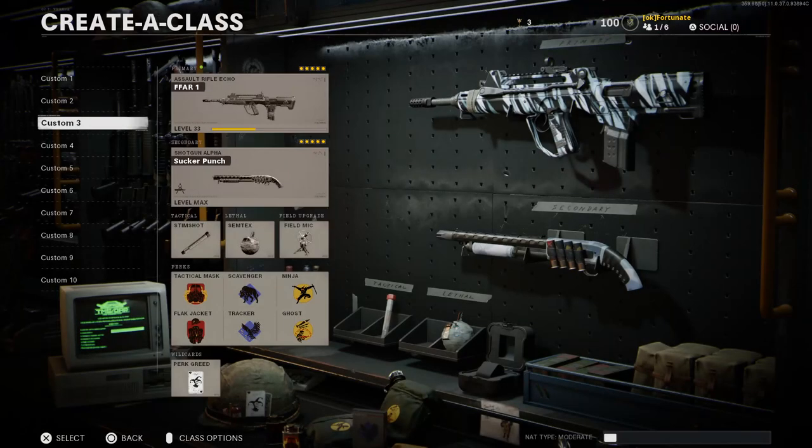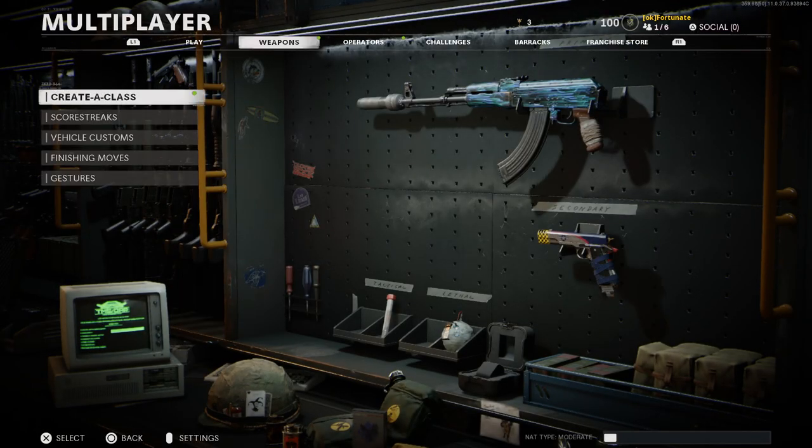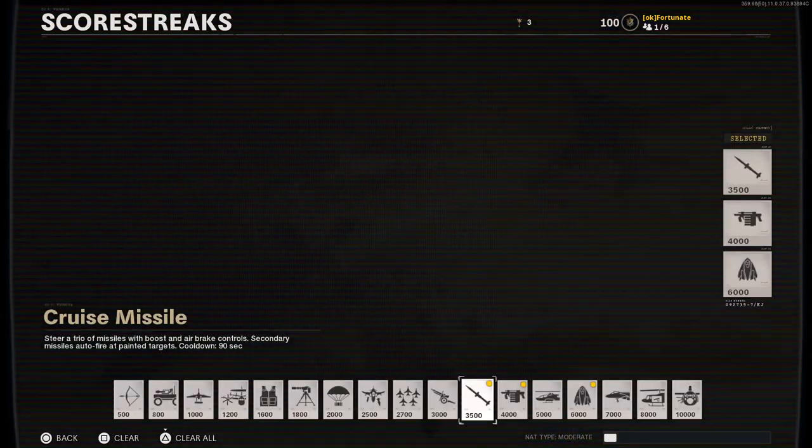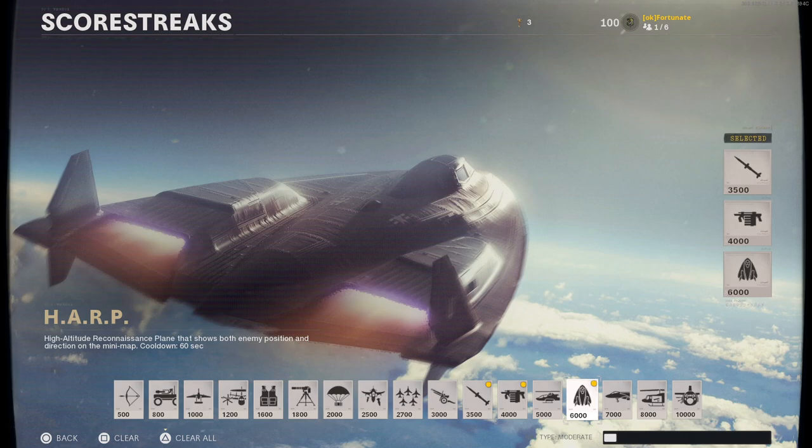Yo, what is going on guys, Fortunate here, welcome back to another Black Ops Cold War video. We just got an update and finally the Blackbird is here — it's called the HARP, H-A-R-P. We're going to be covering the Blackbird, the HARP, the Orbital VSAT, the Advanced UAV, whatever you want to call it.